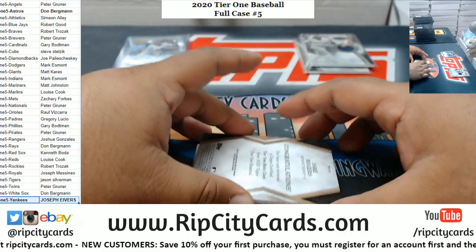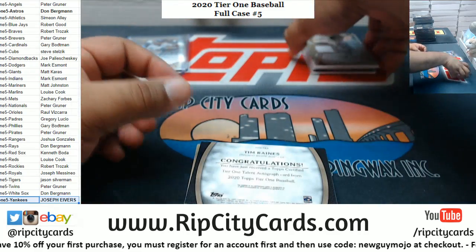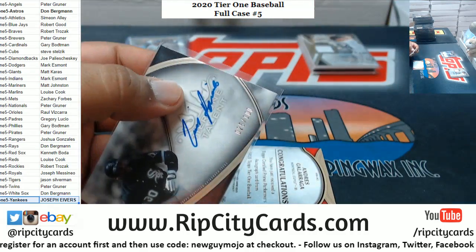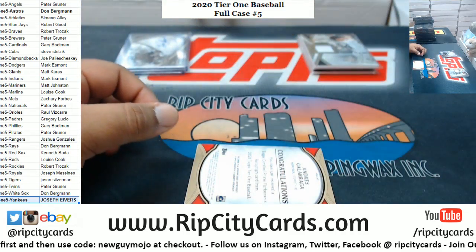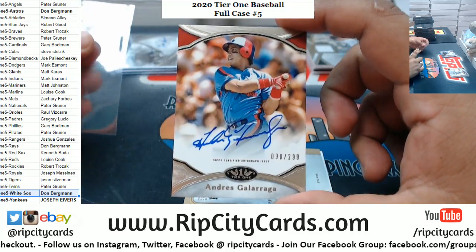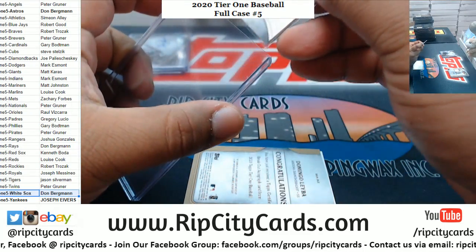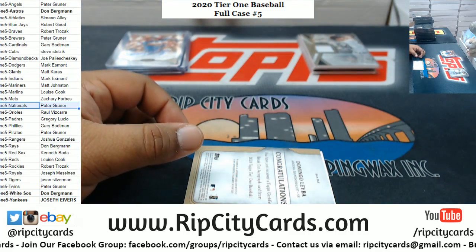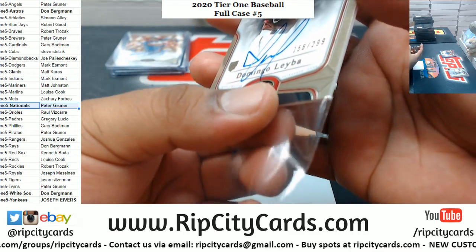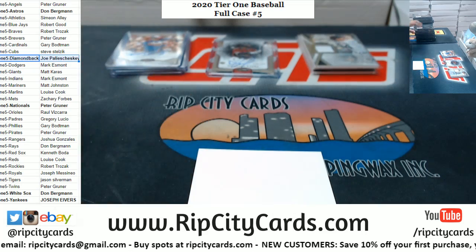The relic's usually in the back, so trying to save the autos for last. Jake Rogers rookie relic to 395 for the T Greys. Tim Raines, 25 of 100, White Sox auto. Andres Galarraga — gotta let that R roll — 30 of 299, Expos, the Nationals if I'm not mistaken. And Domingo Labora, rookie autograph to 299 for the D-backs.